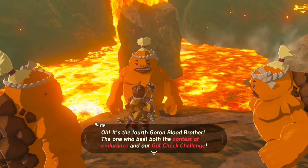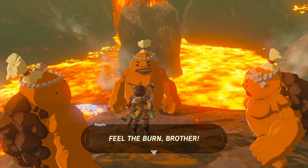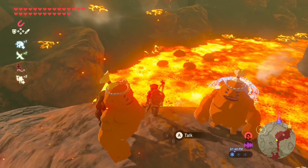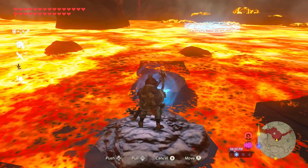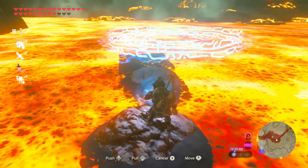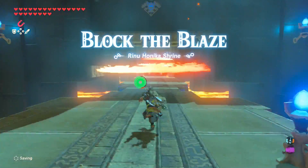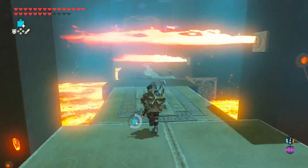At Darb Pond, the Gorons tell you to stand in lava in that ring. Use Magnesis and you can see metal blocks over there — fly over to them. Take the metal blocks and push around the rocks, basically building a stepping stone path to the ring. Watch your footing, step on the edge of the ring — you don't even need to be in the center — and that will reveal the Blaze Shrine.